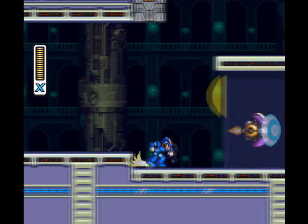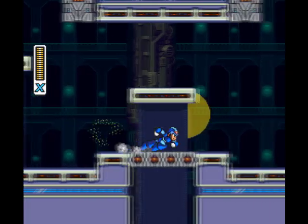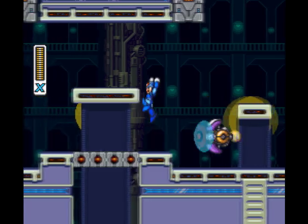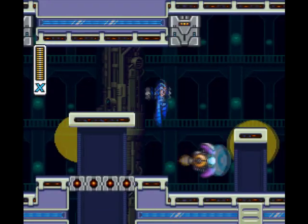These are barrier attackers. Hit them with a dash shot or a charge shot, just like Disc Boys, and their shields will break, just like Disc Boys. They are related to an old classic series enemy, just like Disc Boys, except theirs is the shield attacker.